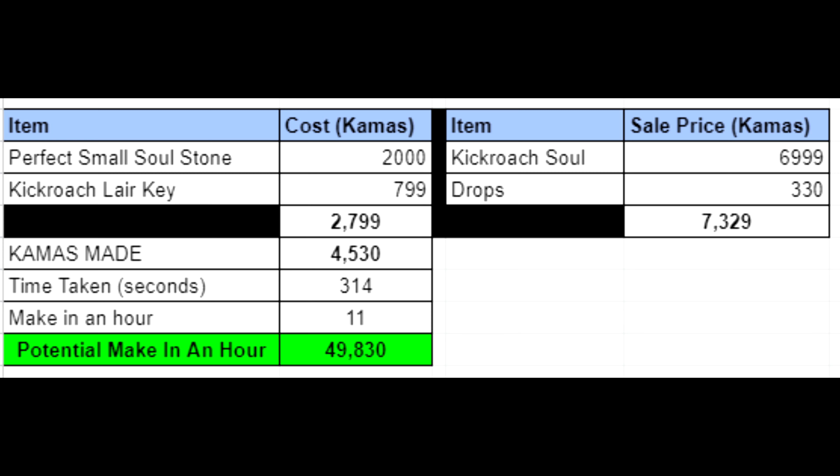So even if you ran this for a full hour, you would make — if you could sell the souls, which is not an easy task by itself — about 49,000 kamas profit. That is the worst out of all the dungeons that you can do in the free-to-play area, which I'll discuss in another video. We'll do a quick breakdown of the kamas you can make in the free-to-play dungeons, so keep an eye out for that video. Thanks for watching — be sure to subscribe and like if you've made it this far. I do appreciate it. Thanks.